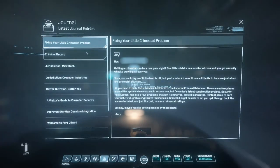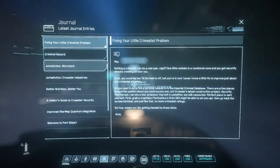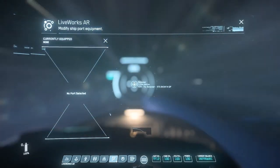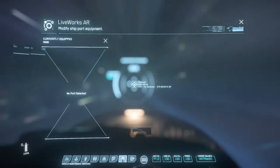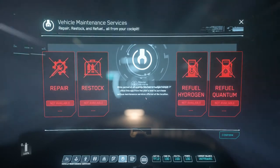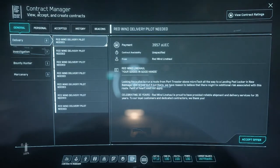Then there's your journal — figuring out any missions I've completed or any updates the game has given me. Next is 'liveworks' to modify ship/port equipment — not really used a whole lot right now, but it will be more fully implemented later. Then there's 'vehicle maintenance service' — this is important and we'll do that when we land. And then you've got your mission tree, which is your contract manager where you can view, accept, and create contracts.